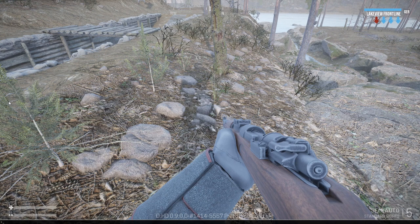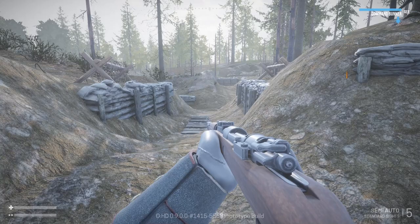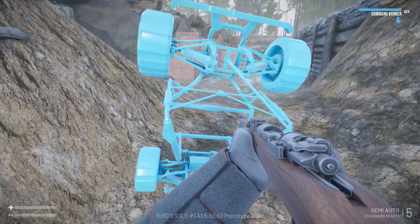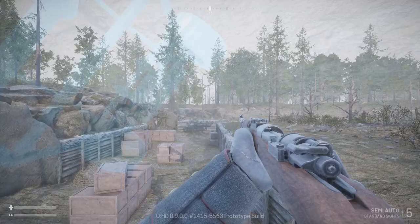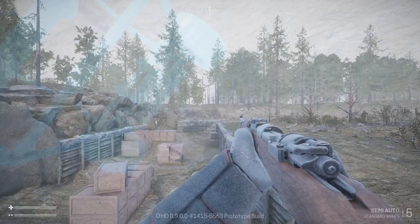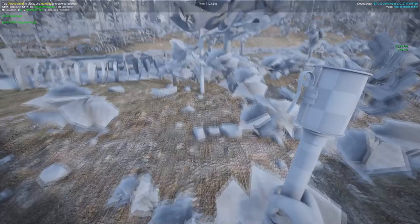The command 'stat FPS' will show you the FPS and milliseconds. Another fun command is 'spawn vehicle', which spawns a vehicle right in front of you. This vehicle is not currently usable but is expected to be usable in the future — press F to enter. You can also do 'toggle force default material', which turns all materials into a default grey appearance.